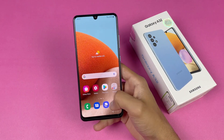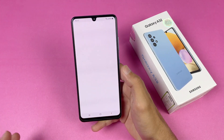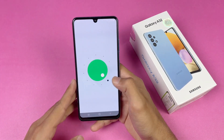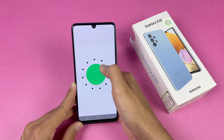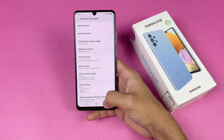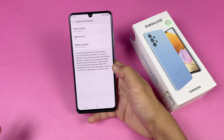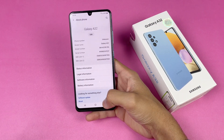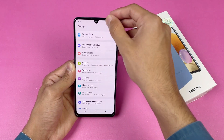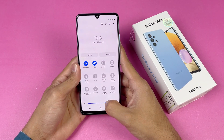The phone features a Super AMOLED display with a 90Hz refresh rate, which is a really unique thing. It is running on Android 11 right out of the box, which is the latest software from Android, and Samsung One UI 3.1 as well. This phone also has a 5000mAh battery with 15W fast charging. The display also has 800 nits of brightness, so the display quality is amazing.